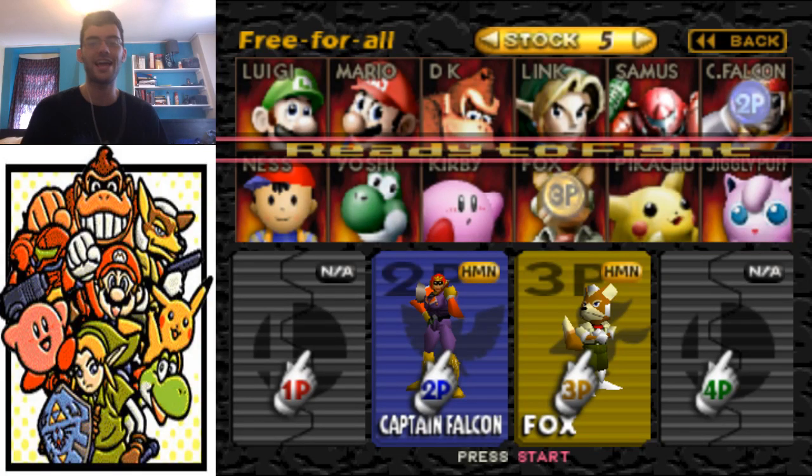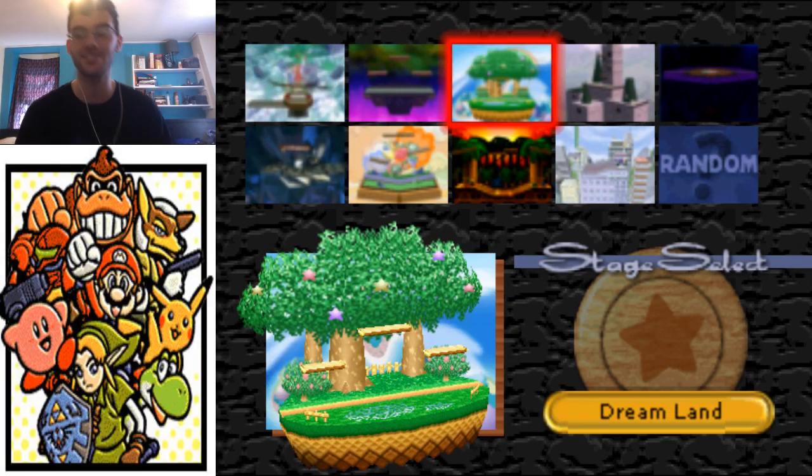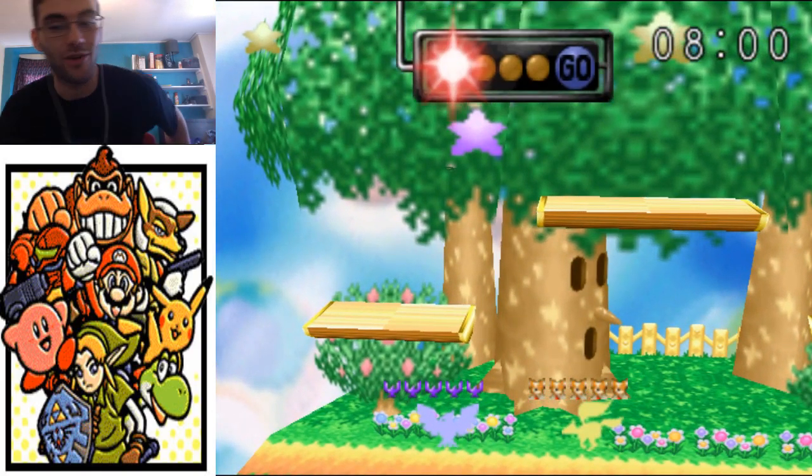Hey everyone, what's up? This is the Smasher Full A, and here I want to show you how you can land Falcon's down B from one side of the Dreamland platform to the other side.